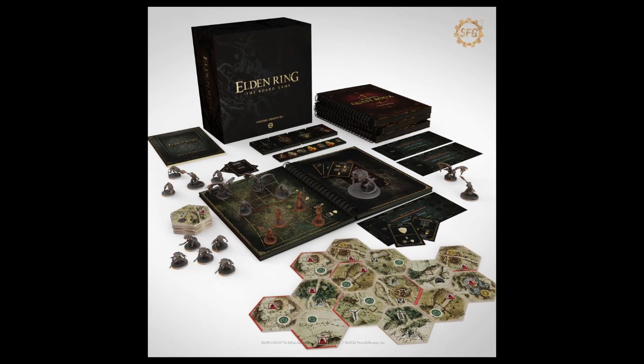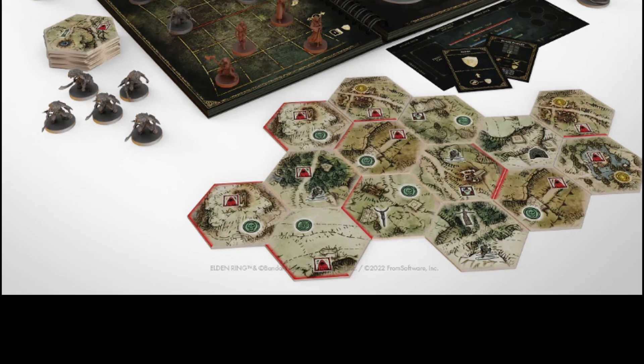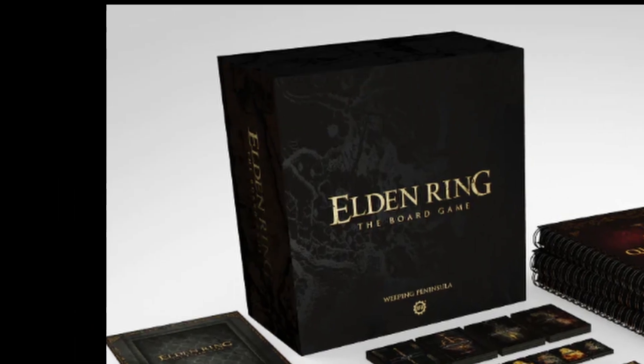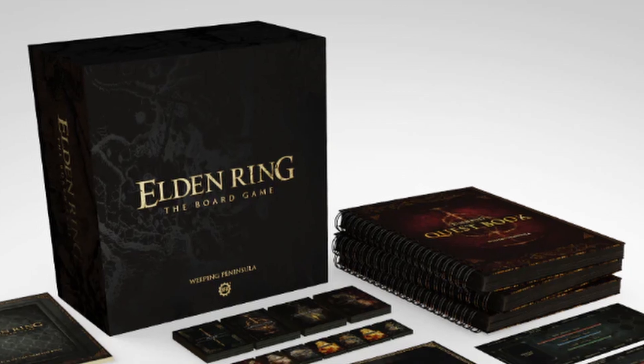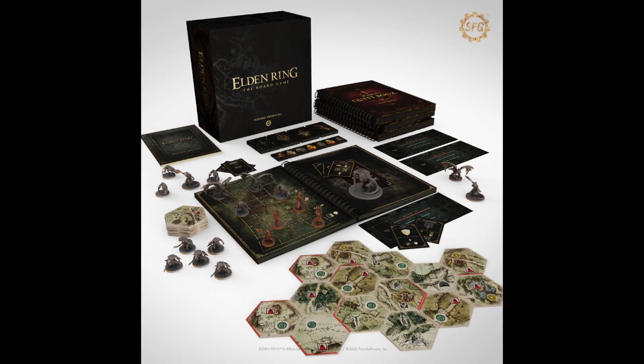The render at the top of the update shows the entry level pledge laid out in a mock play session. We get a good look at how the exploration map is laid out. The tiles have all kinds of symbols demarking all kinds of encounters and discoverables. We can also see that the quest or scenario book seems to lay flat to become a battle board for different encounters you may come across. The entry pledge allows you to explore the Weeping Peninsula with a 20 plus hour replayable campaign.